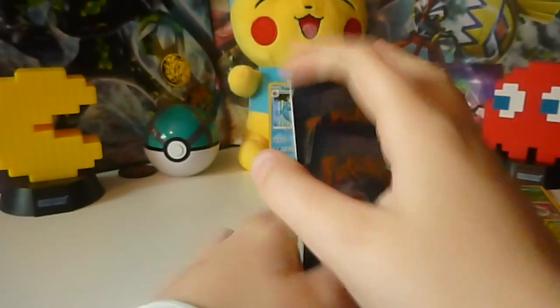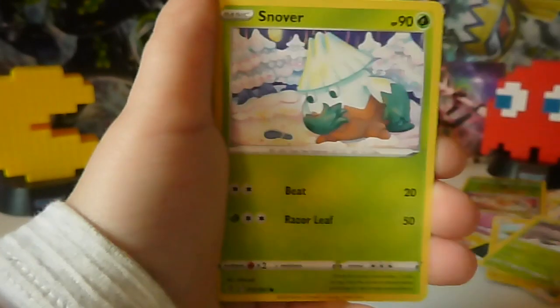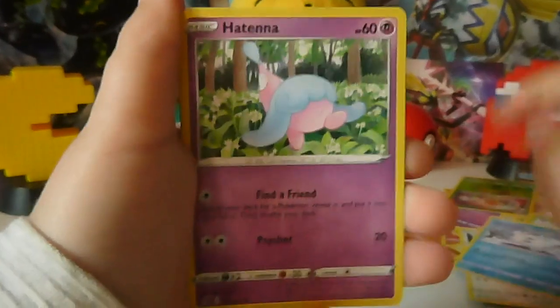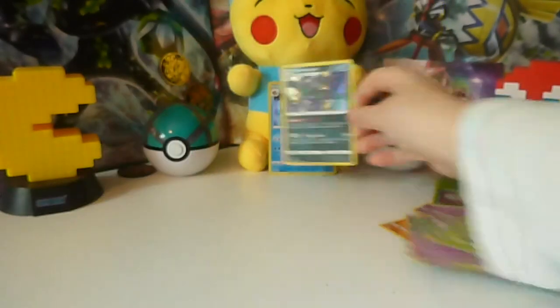Okay, we'll get into this Rollerboon pack here. One, two, three, four from the back. Swing around. We've got a Dark-type Energy, Heliosk, Doublade, Heracross, Stantler, Pidove, Galarian Doublade Marker, Hattena, Scyther, Reverse Bunnelby, and a Holo Brimsnarl. Very nice.